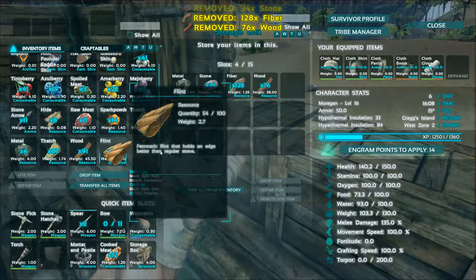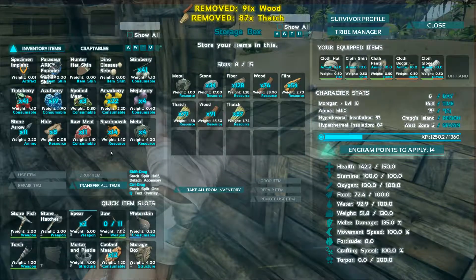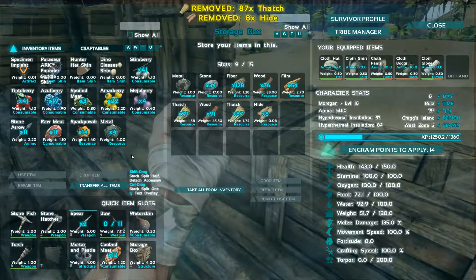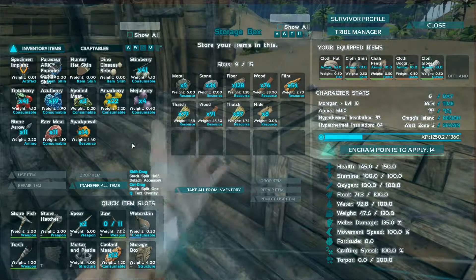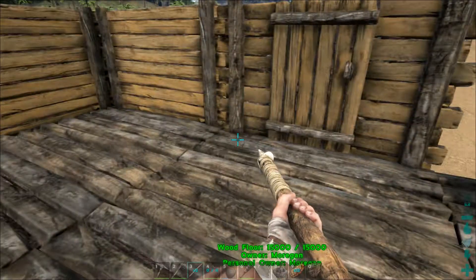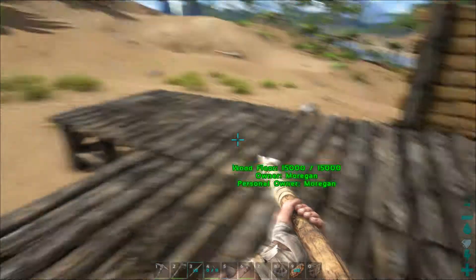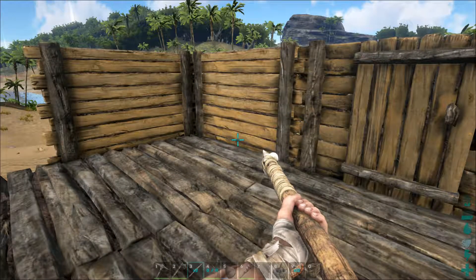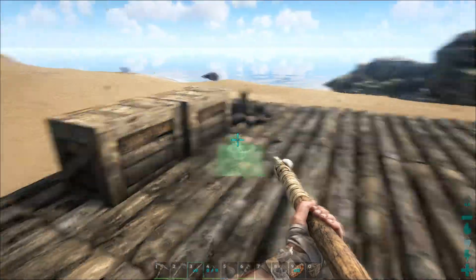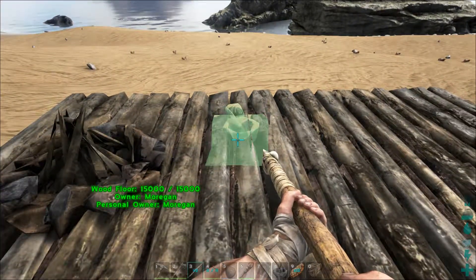Stone, wood, fiber, flint — put those in there. All the thatch in there, the hide in there, the metal in there. All right, that's pretty good. We'll put another storage crate down and put food and stuff in it — I might put it over here against this wall. A preserving bin would be a better option for that but we don't have one right now. Let's go ahead and put the mortar and pestle down over here.